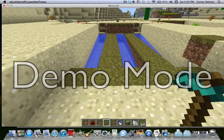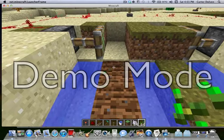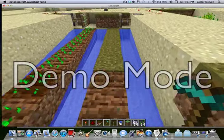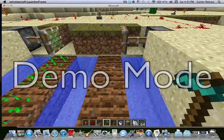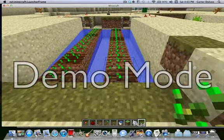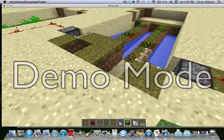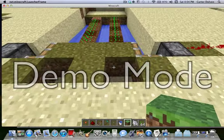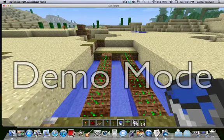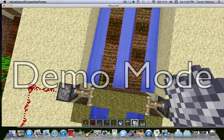Make sure the water only goes as far as the blocks. Now get your hoe and till the soil, then plant your seeds. For the purposes of this video, just to make it go a bit faster, I'm going to use bone meal on my crops to make them grow fast.